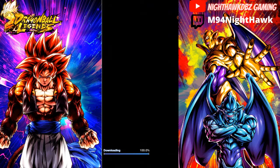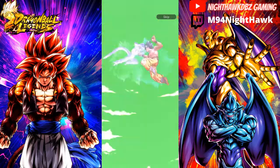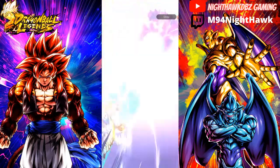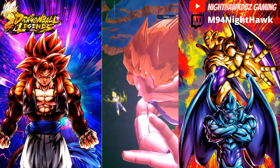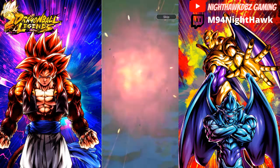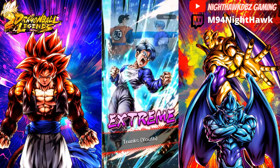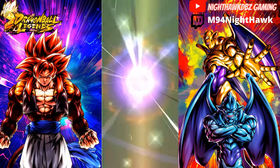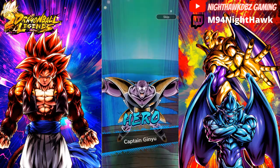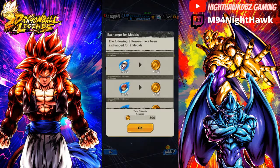We got Gogeta on step five — maybe we can get Zamasu on step five then. Gold letters — could still mean EX. Vegeta — come on, bring the luck! Okay we did get the new Extreme Future Trunks. Android 21 Good — I do not have her so that is fine by me. New sparking unit is perfect because as long as I don't have it I'm glad. Getting copies is a lot of good too. So we got new EX Future Trunks and Android 21 Good — two more summons left.